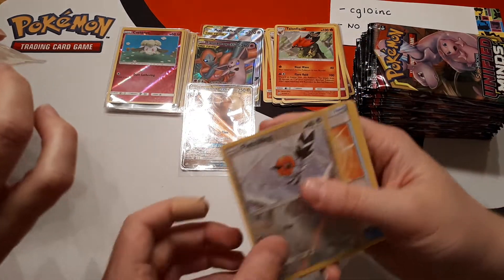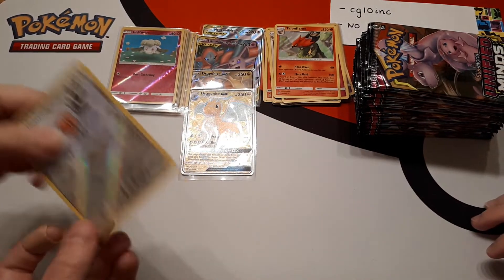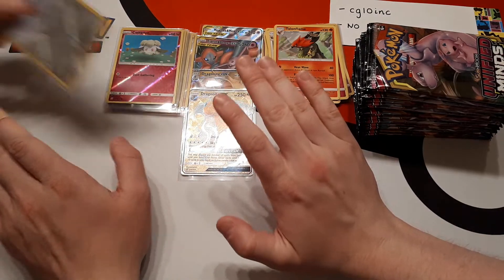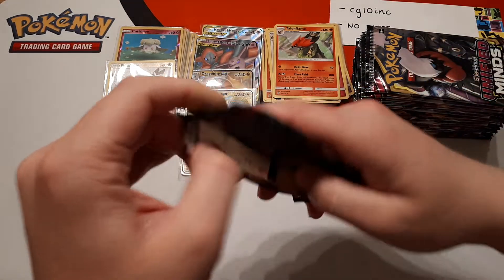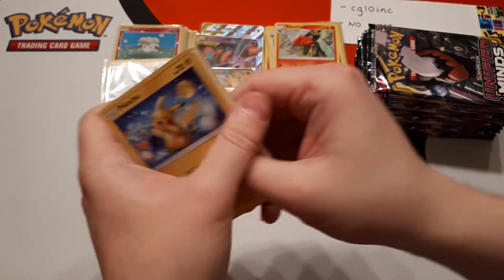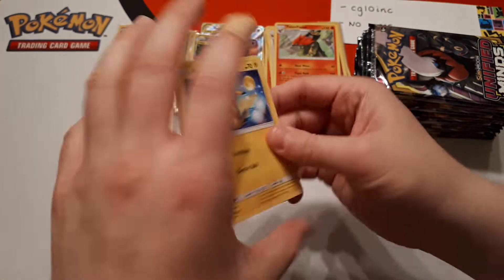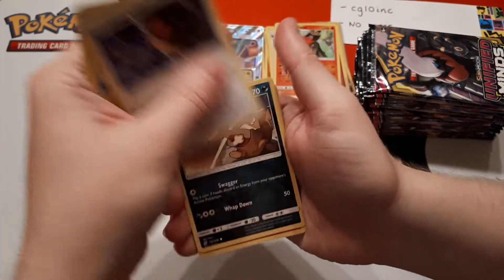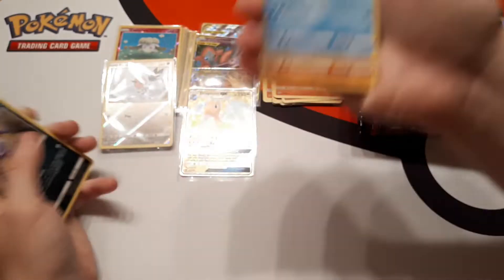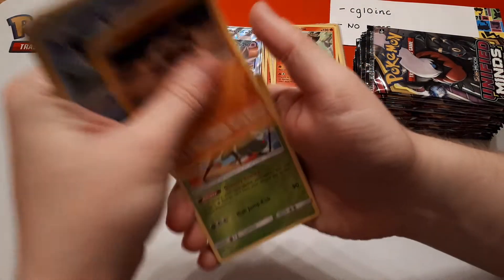Well there we go, CG — didn't I tell you? Left hand side, more hits than the right hand side. By the way, we've been taking statistics but we've learnt nothing from the set. We're maybe getting closer to an average number of hits per box, but as far as the breakdown between GX and tag teams we've got nothing. Every single box has been totally different — our first box was all tag teams, our second was all regular GXs. And here we've got a Full Art GX, a regular GX, a tag team, and a Full Art tag team.